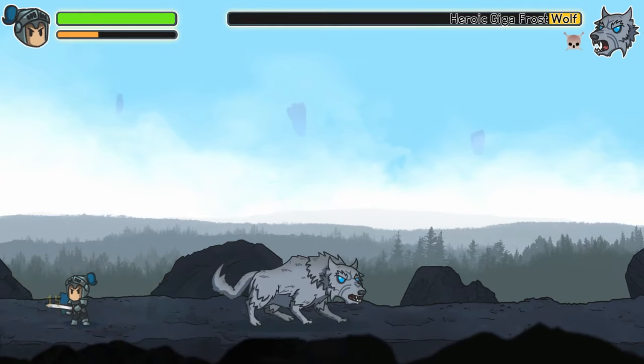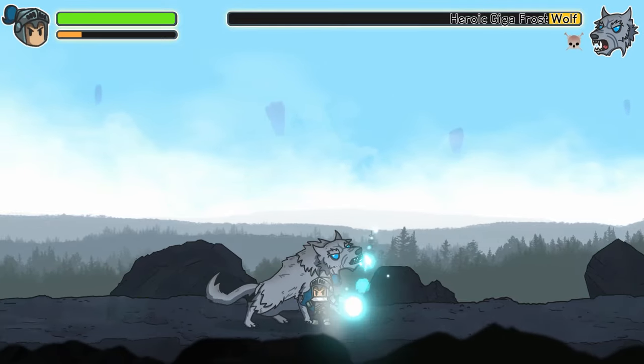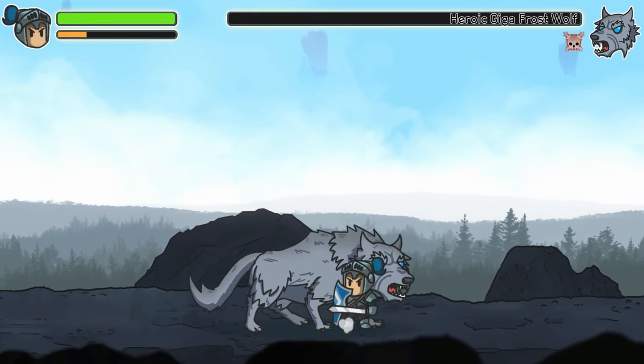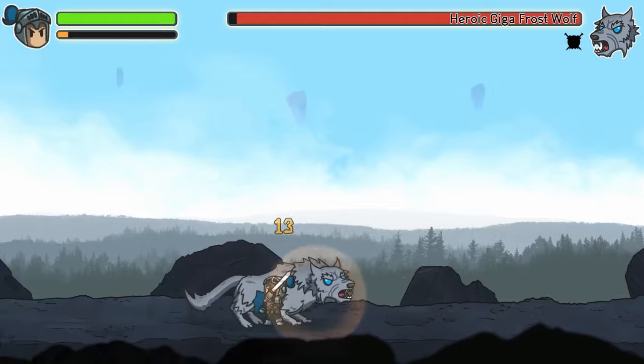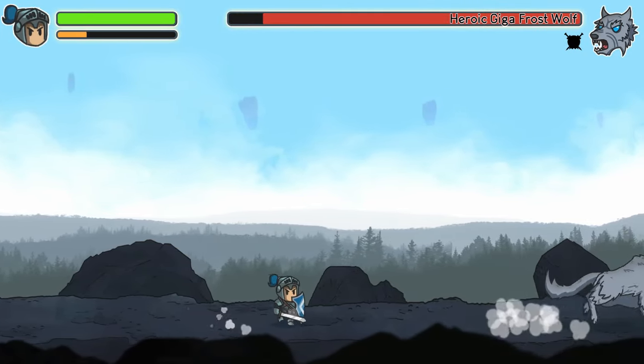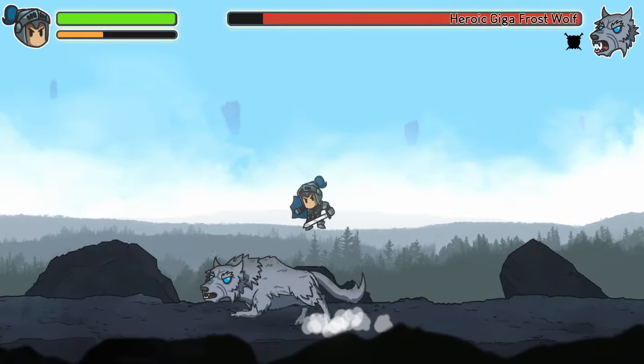The last game mode is free mode, which is basically practice mode on any of the bosses you've already unlocked. So if you get to a certain boss on story mode and just can't get past him, you can jump out, go into free mode, and just keep practicing against that particular boss.